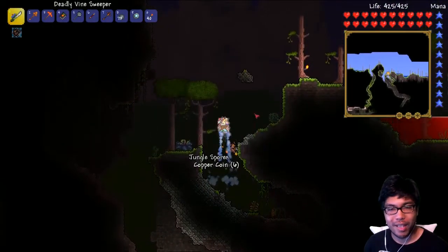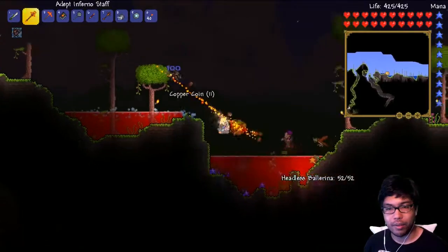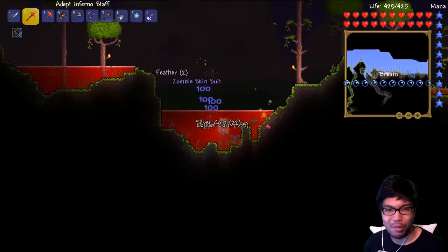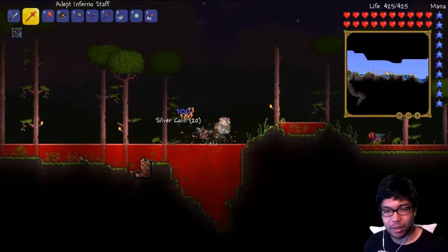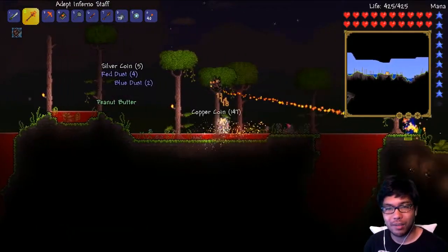We got some jungle spores. We need to head out and we can craft our new thing, but let's go straight into the other thing first. Look at all this — I got a zombie skin suit, that's wonderful. The freaking blood moon, so many enemies. I wanted to kill that dragon — is it because I didn't kill him fast enough? Cause that's bullshit, I killed him as fast as I could.